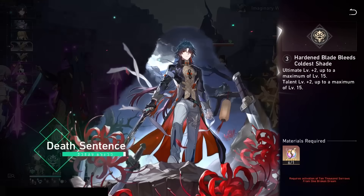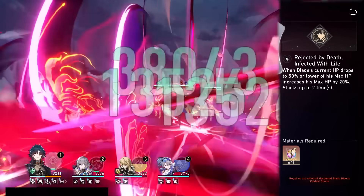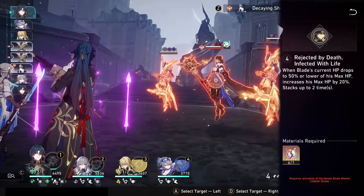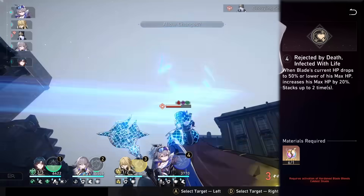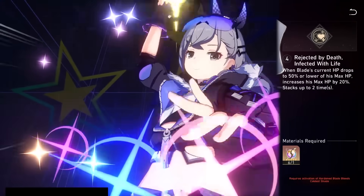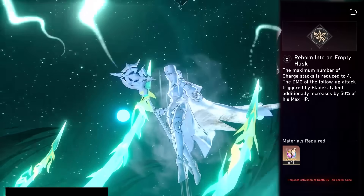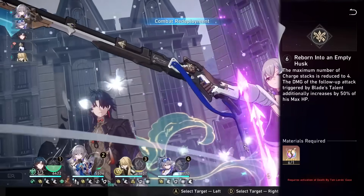A3 is an ult and talent level increase. E4 is called 'Rejected by Death, Infected with Life.' It makes Blade's max HP increase by 20% whenever he's below 50% max HP. This makes him get more heals and HP restored from his own kit when he's below half, but it also increases damage that partially scales off max HP, for example his ultimate. It's a decent eidolon, but it does make running him with Luocha a little bit riskier, since Luocha will probably heal him past the 50% mark and thus lose you damage. Eidolon 5 is skill and basic attack level up, and Eidolon 6 reduces the amount of charge stacks Blade needs to activate his talent follow-up attack to 4, and increases the follow-up damage by 50% of Blade's max HP, making his follow-up stronger and more frequent.